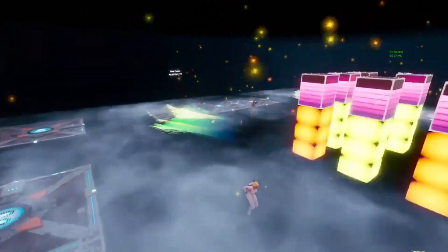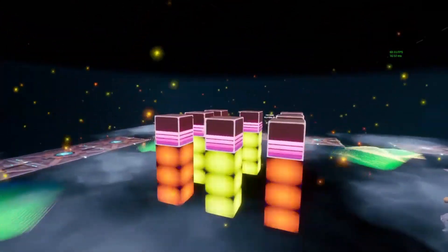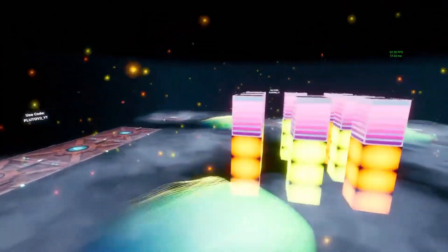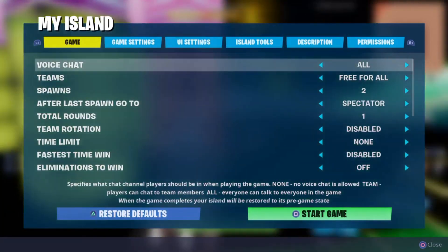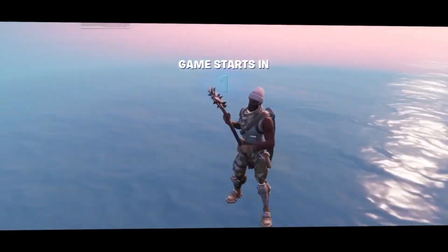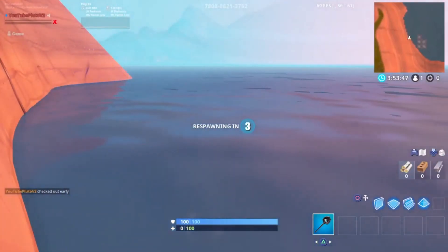As you guys can see, this is the spawn room — so when you first type in the code and join the map, this is what you're gonna see. This is the spawn room, the hype room I guess. As soon as you start the game you're actually gonna get instantly killed, and don't think that's a glitch or something wrong in the game. That's actually what's supposed to happen — you just fall down to your death and then you will respawn in some boxes where you pick up your weapons, and that's basically how it goes.